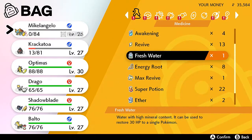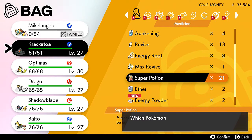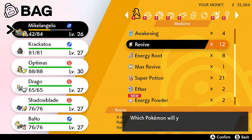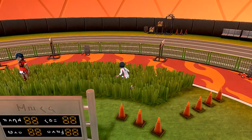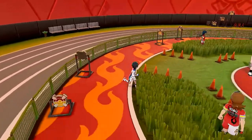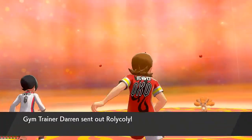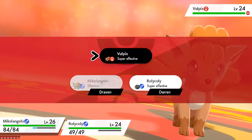Let's use a Super Potion on Krakatoa - fully healed. And let's use a Revive and another Super Potion - we are all ready. Moving into the next section, the next Pokemon we're going to capture is Vulpix - we already caught one and named it Zoro, so this one is just a spare. The opponent is coming out with Rolycoly, so we've got this in the bag.